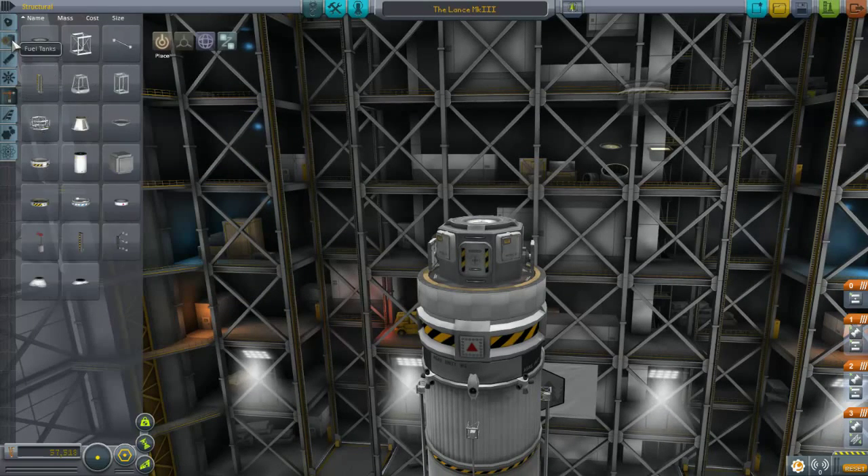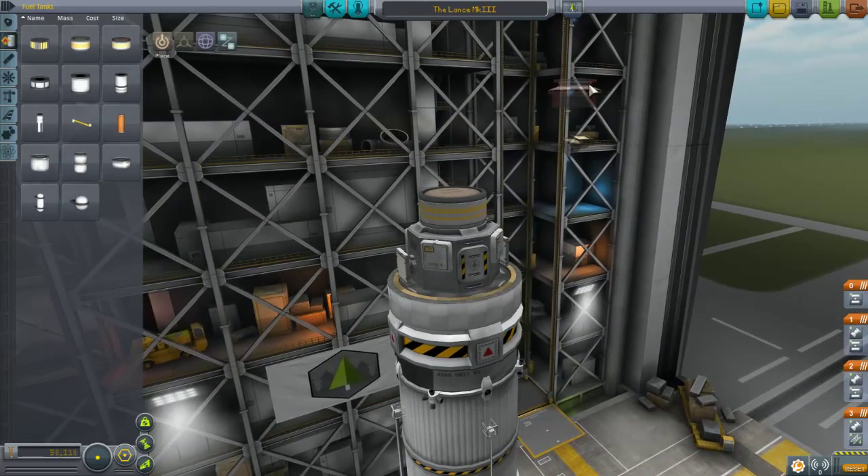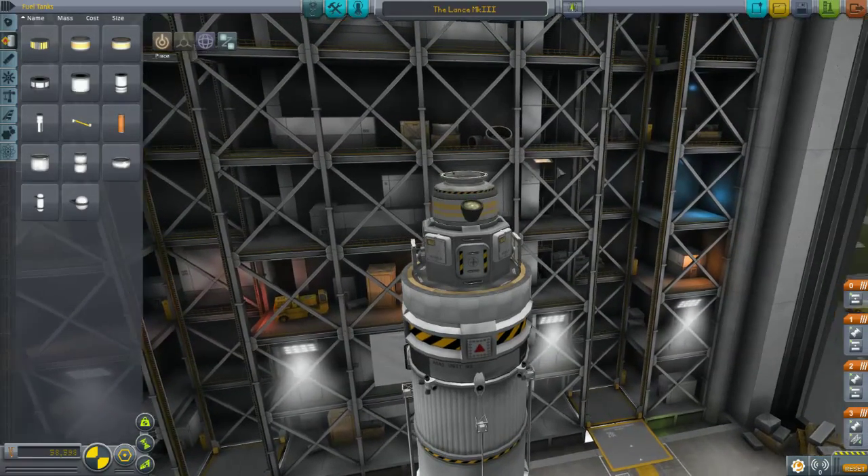We need a little bit more RCS fuel. We'll grab that RCS fuel, and then we can immediately slap on the docking bay and get two of each of the lights installed.